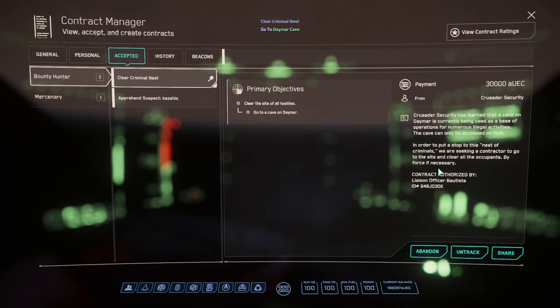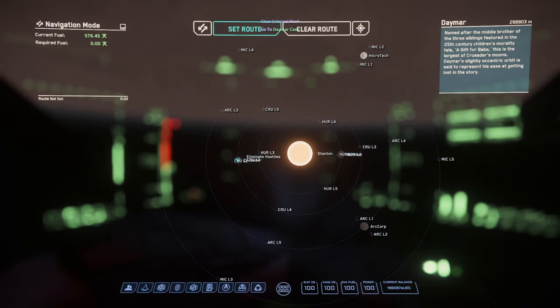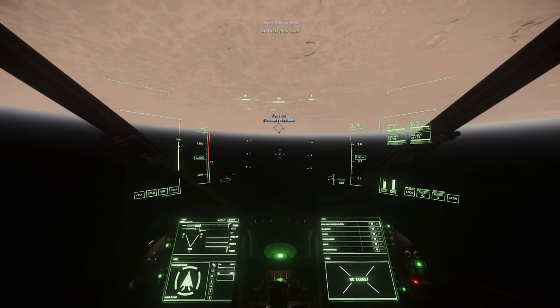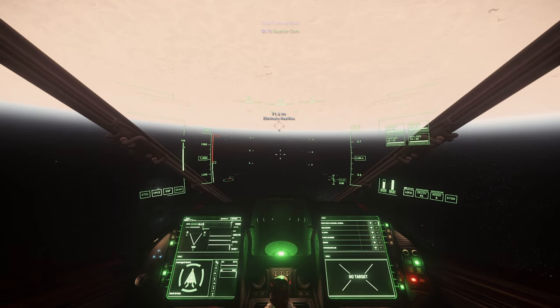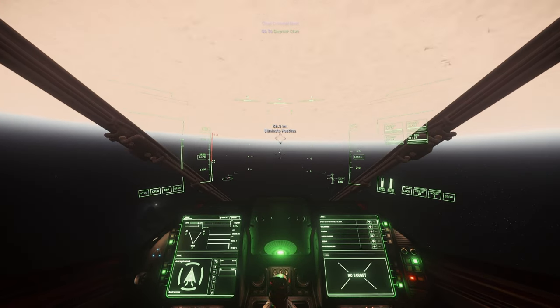Clear Criminal - 30k right off the bat, super easy. It's just an easy bunker where you kill everybody, nothing to it. Grab a defend site right before and get all your free gear.